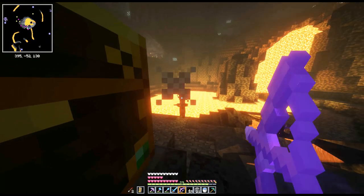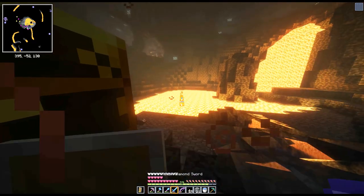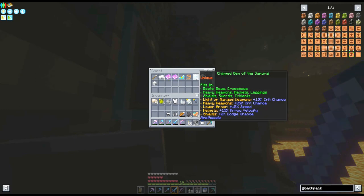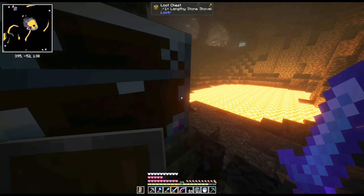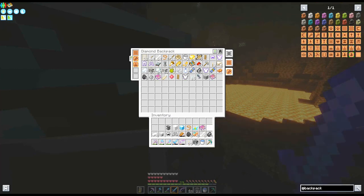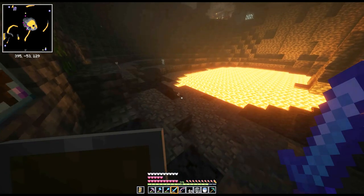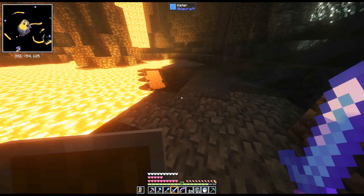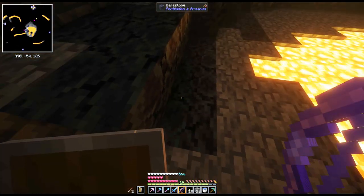Yeah, you burn. Wait, do you have fire resistance on or something? That's cheating, you're not supposed to be that smart. Got a gem of the samurai — got stuff, things. Even a block of iron — wow, look at that, we paid it forward, we got our iron back. All right cool. Anyway, look at that — we already got obsidian here from this waterfall. It's perfect, it's like it was meant to be.